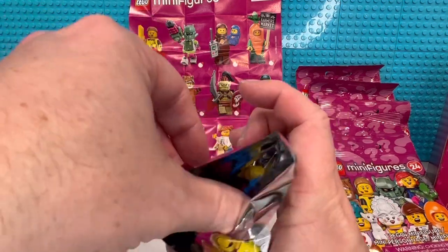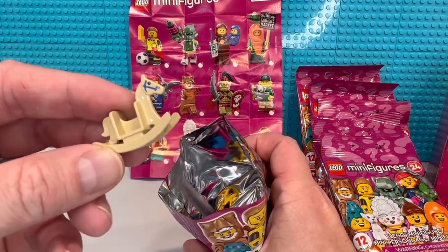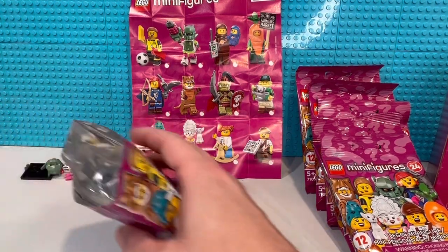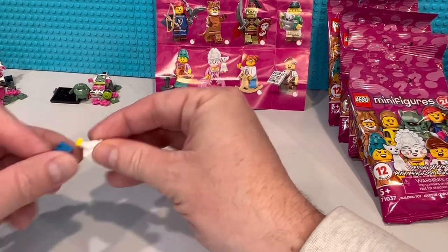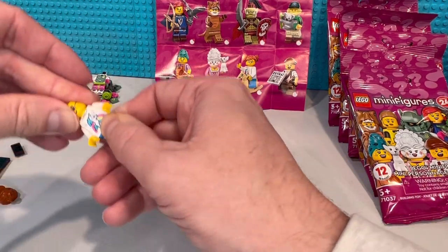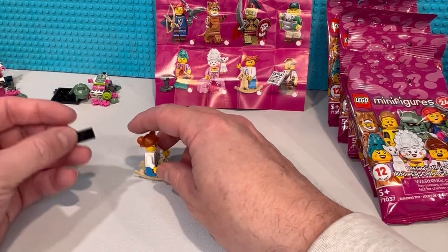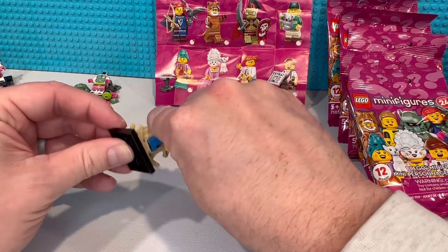Next up — we got the rocking horse girl. There's your rocking horse; pretty cool, could go in a Christmas village set. Good to have a different one. I didn't get a torso issue on this one — putting it together fast. My wife will like that hair piece. And does it rock? Yes it does! I'm not sure what this extra piece is for — oh, it's to mount it. That's exactly what it's for.